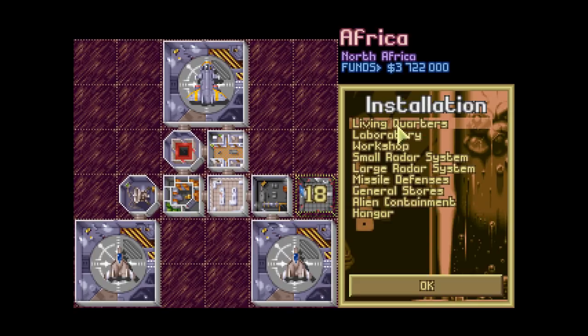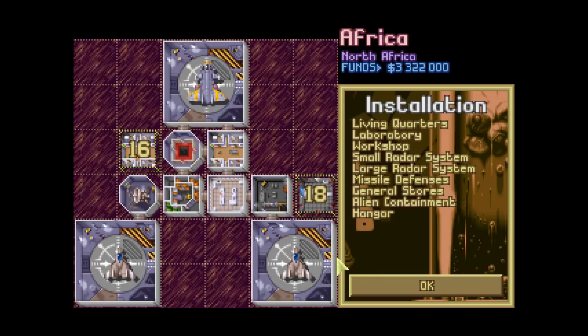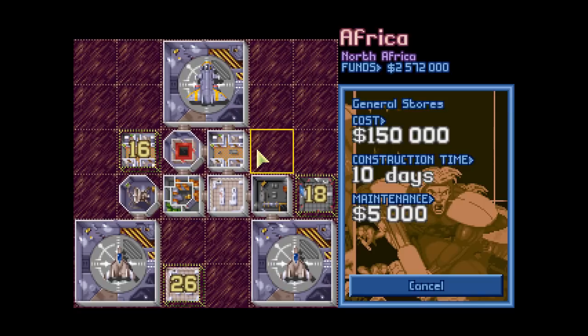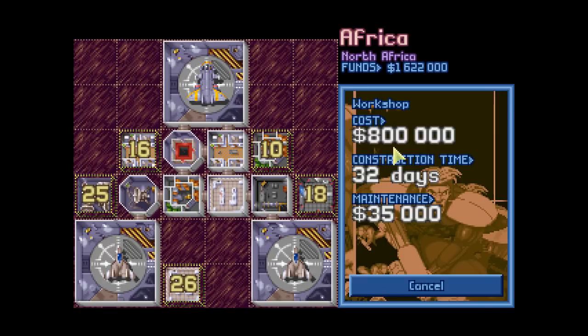I'm not sure how quickly this mod progresses compared to vanilla, but let's prepare ourselves. I'll build another lab, general stores, and upgrade to a large radar system. Another workshop at 800,000 is something to think about. Let's go and purchase — we'll need more soldiers, so let's take eight more for now and possibly even more.